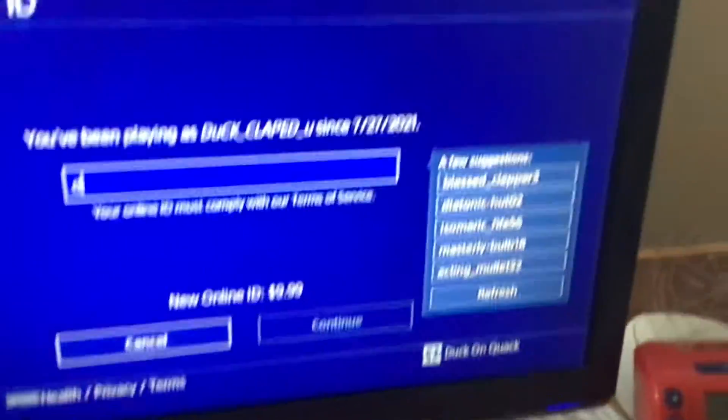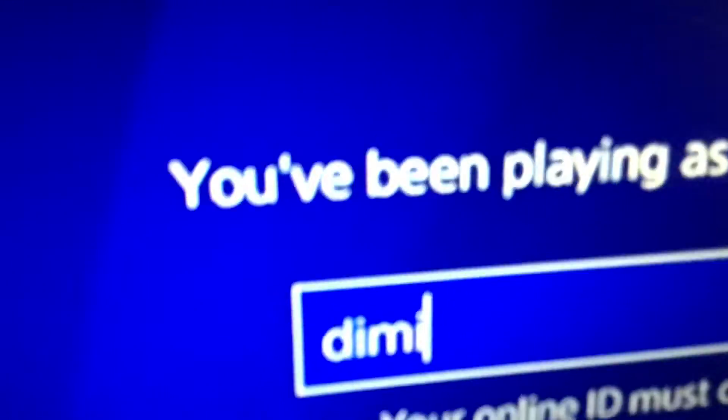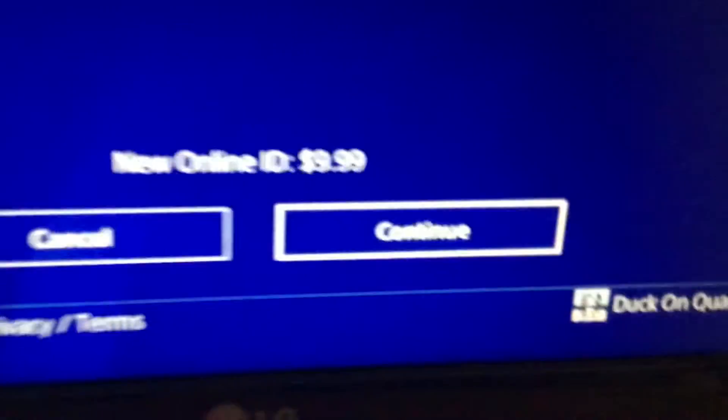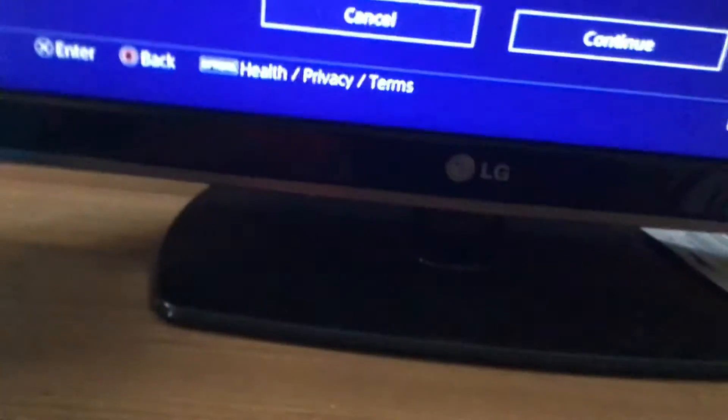Mine is still $10, so if I try to make my name Demonized Duck Ori Tea — let me just actually make those in caps. Okay, there we go, let me hit that. See, it's $10, so it can't — but like, yeah, that's it, let you have it.